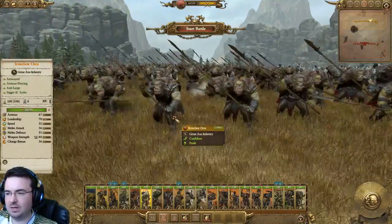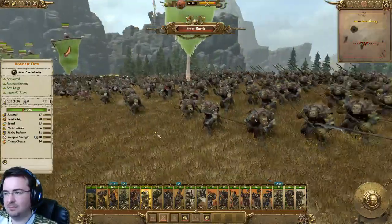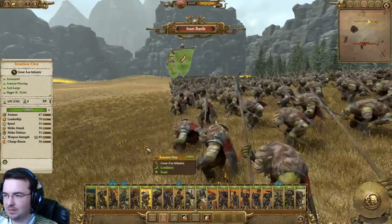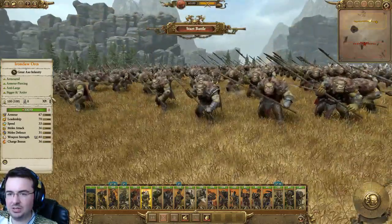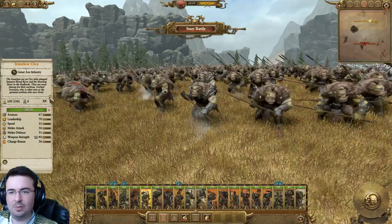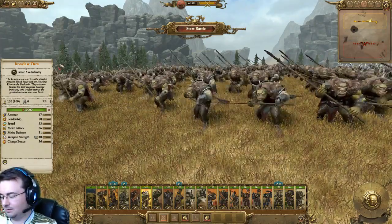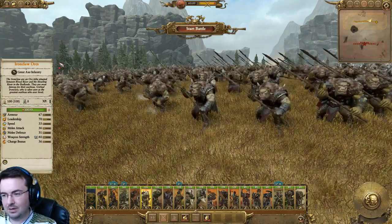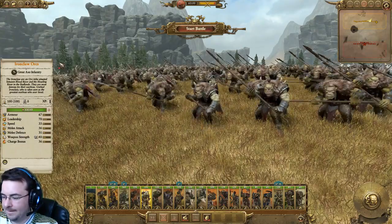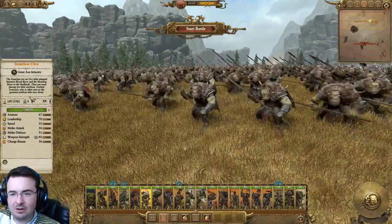Ironclaw Orcs — these are fairly low level anti-large, armor piercing units. Very handy. Although often you don't fight too many large units because your main enemies tend to be the dwarves, with the advent of the Tomb Kings these are a little bit handier. They also look very cool. The Ironclaw are an orc tribe situated between Bloodliver and the Howling River in the Badlands, most famous for their war boss — Gorbad Ironclaw. And many reckon Gorbad was the mightiest orc warlord that ever lived, atop his fearsome and explosively flatulent boar Gnarla. There he is folks — Gorbad Ironclaw — good looking son of a bitch.